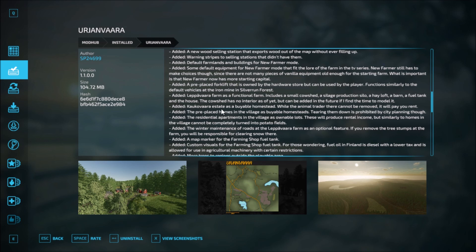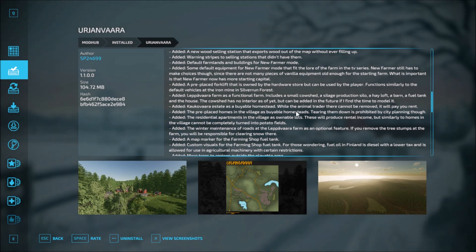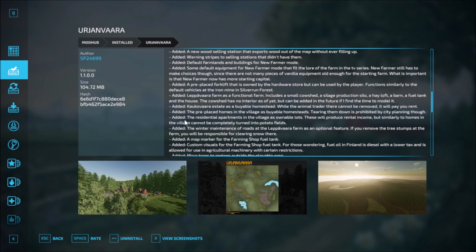Added a Kunjara estate as a buyable homestead — while the animal trader cannot be removed, it can pay you rent. Added a pre-placed home in the village as a buyable homestead, though tearing them down is prohibited by city planning. Added residential apartments in the village as ownable lots — these will produce rental income but cannot be completely turned into potato fields.